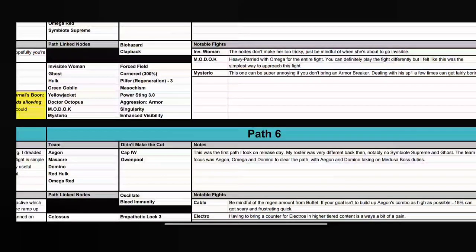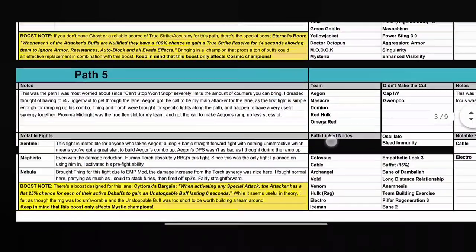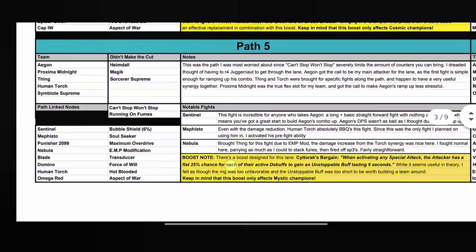Path 5 has linked nodes Can't Stop Won't Stop and Running on Fumes. Fights are Sentinel with Bubble Shield, Mephisto with Soul Seeker, Punisher 2099 with Maximum Overdrive, Nebula, Blade with Transducer, Domino with Force of Will, Human Torch with Hot Blooded — not a difficult node, it just gives some temperature when dealing Bleed attacks — and Omega Red with Aspect of War.